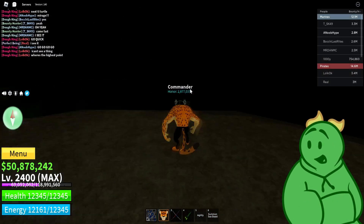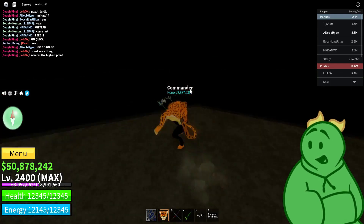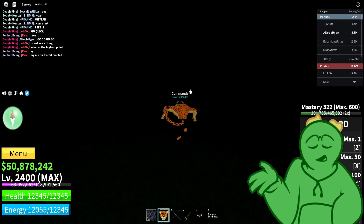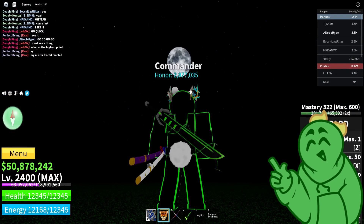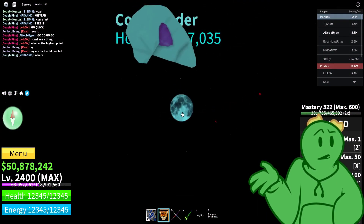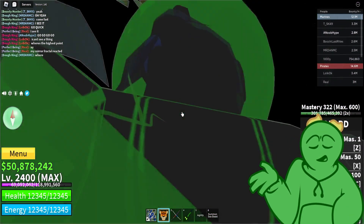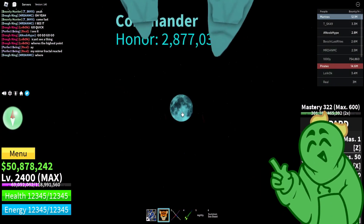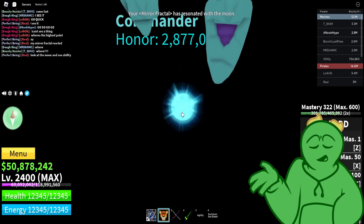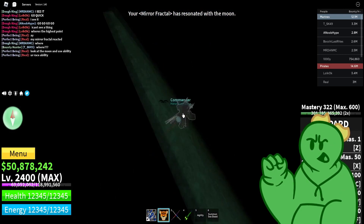When you have found the Mirage Island during a full moon, go to the highest mountain on the island, zoom in, and stare at the moon for about 30 seconds. I think you need to activate your race ability for this too — I'm not sure, but do it anyway just in case.